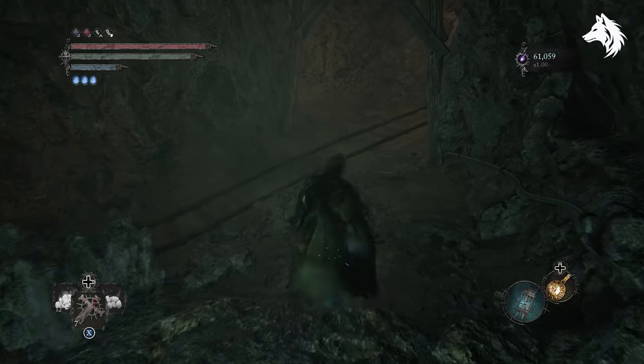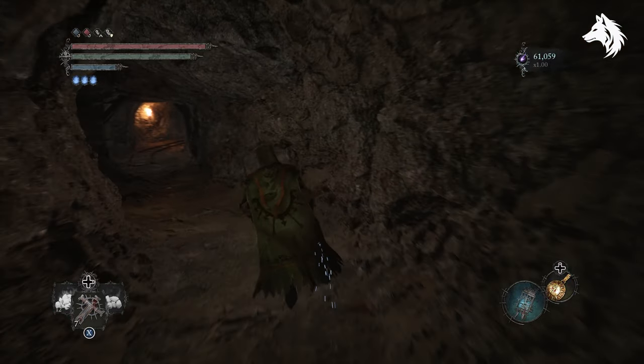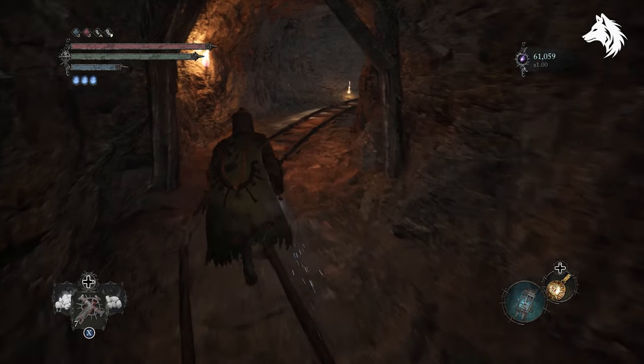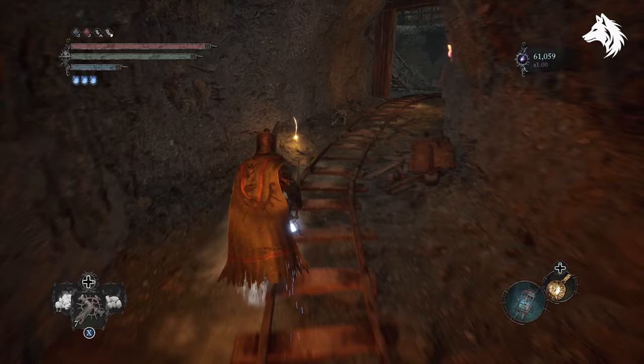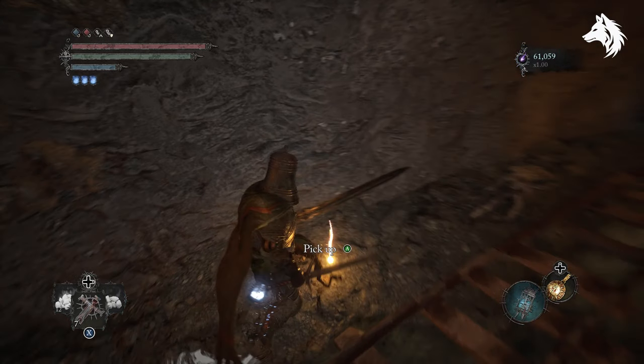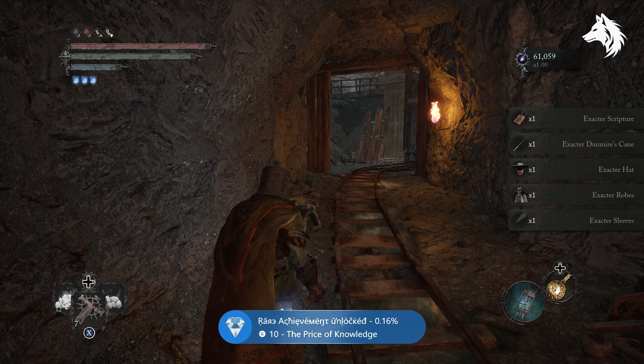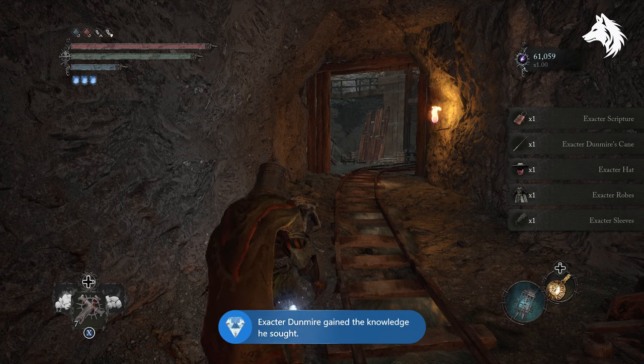Head in a different direction this time into a different tunnel, and here is where you will find Extractor Dunmire's gear. This is the end of the storyline and your achievement and trophy will appear. That is it for this quest guide — if you want to see more Lords of the Fallen NPC quest walkthroughs, like and subscribe and I'll see you in the next video.